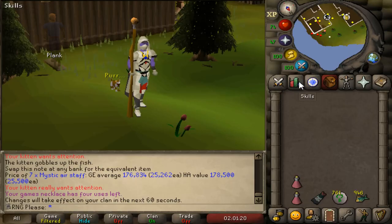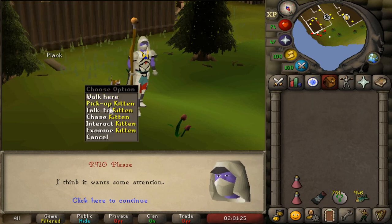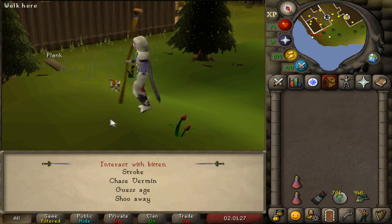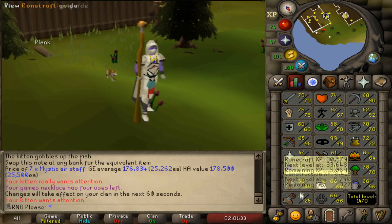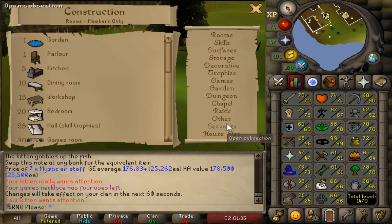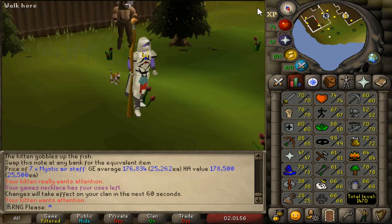Welcome to my low-level iron man construction guide. The idea is to help low-level iron men get to a fairly decent construction level — the main goal is to get to at least level 50. The specific reason I say 50 is because that's when you unlock the demon butler. I'll show you the best way of gathering materials and one of the most efficient ways of actually making planks yourself.